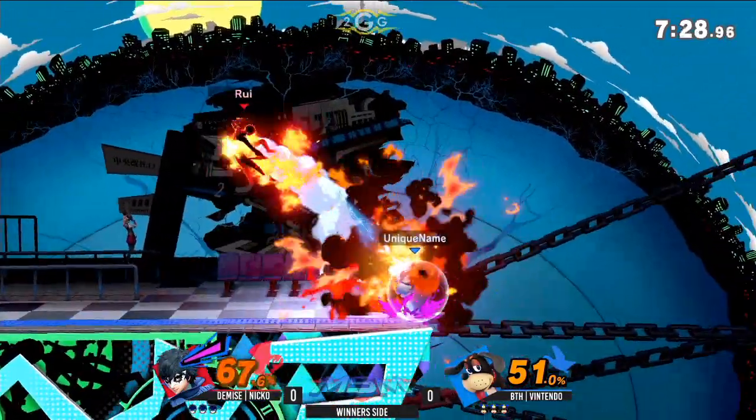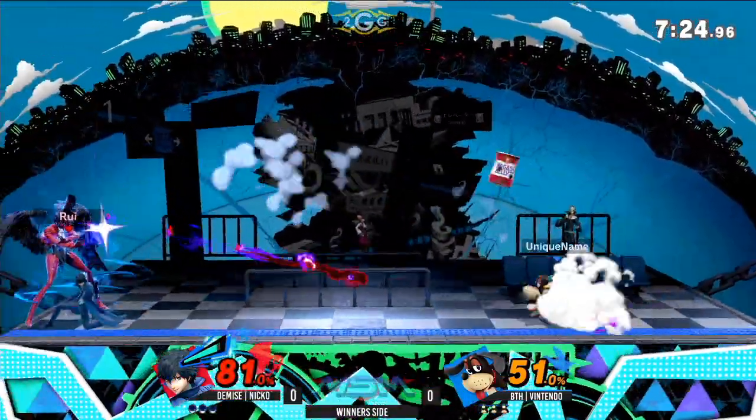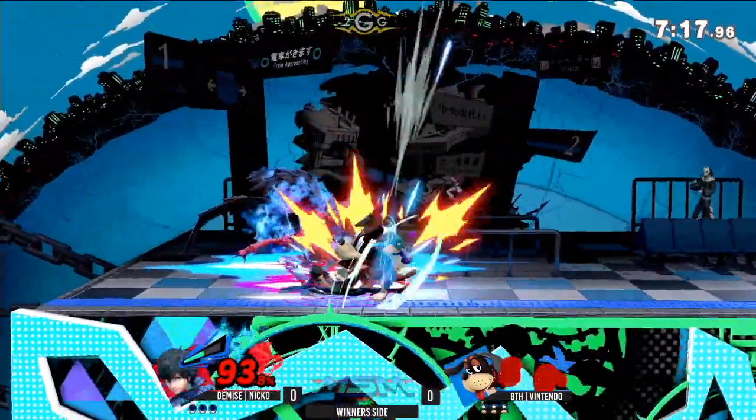Very nice stuff. Using the clay pigeon and the can to his advantage. Tries to go in with the gun, but it's not quite working out either. Niko just using this gun movement to the best of his ability, doing his best to just kind of show off what this character can do.